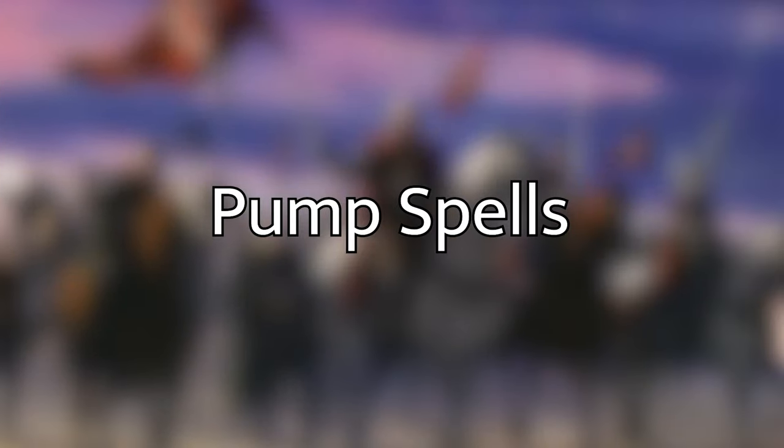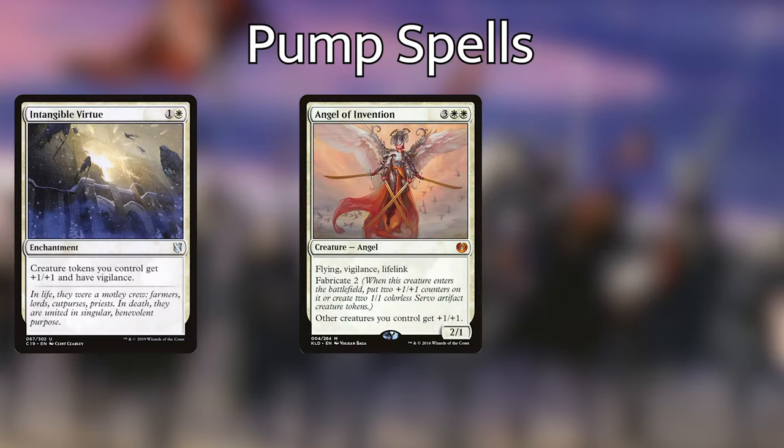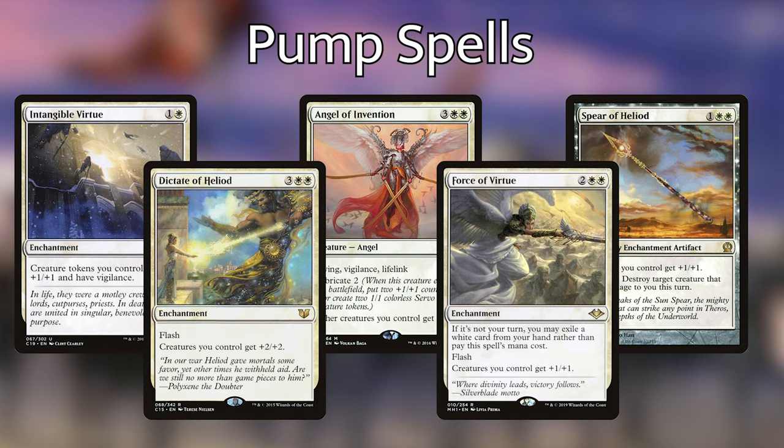Now let's go over the ways we have of pumping our tokens up and making them more of a threat. We have Intangible Virtue, Angel of Invention, Spear of Heliod, Dictate of Heliod, and Force of Virtue. Each of these are super great anthem effects that increase the efficiency and value of our token makers. Because if you tack onto each of our instants and sorceries making a 1/1 or 2/2 token, that's good, but if we have these anthems out, we're tacking on 4/4s, 6/6s, or 3/3s — that's a ton of value. Angel of Invention is super cool because when she comes into play, we can either make her a little bigger or she comes with two tokens with that fabricate ability.